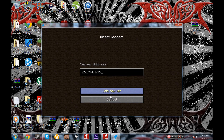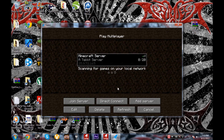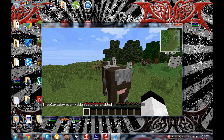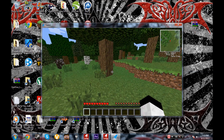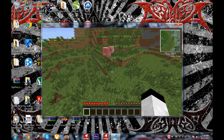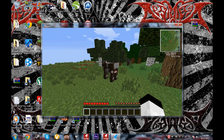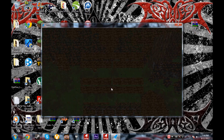As you can see, I can now connect through my IP and it's the same world. There may be an advantage to using localhost over the Hamachi IP since you're logging in directly, which I think reduces ping. Anyway, I hope you enjoyed the video — you now have your own Hamachi Techit server to play with friends. Please like, comment, subscribe, add to favorites, and check out our channel. See you later!